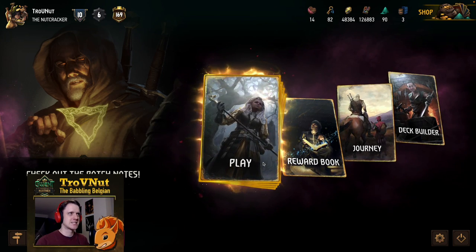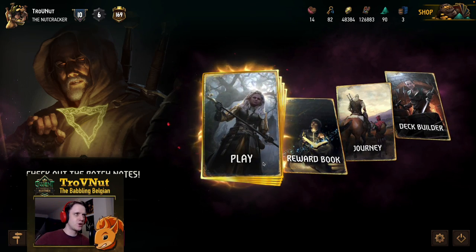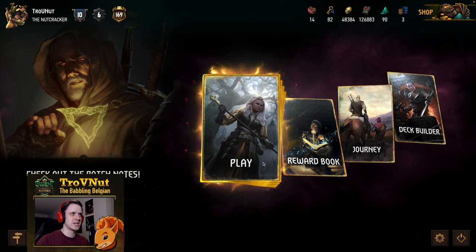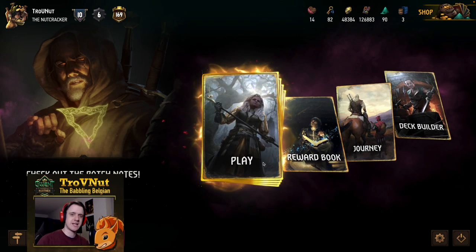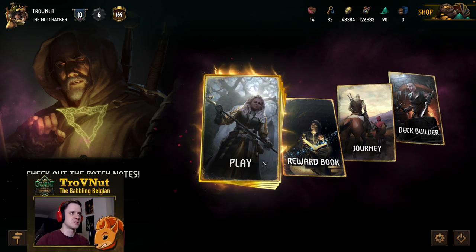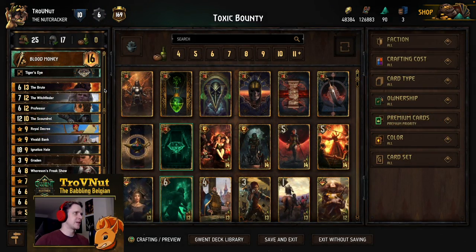Today is one such day again. I had a deck ready for last season but didn't get around to making a deck guide video. Then they gave the bounty archetype in Syndicate another few buffs, which means I can give you an updated look at the deck. Today we're heading into Syndicate bounty with a little bit of poison — I've aptly named this deck Toxic Bounty.